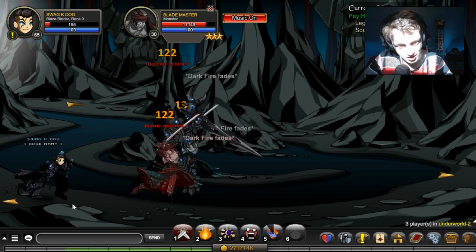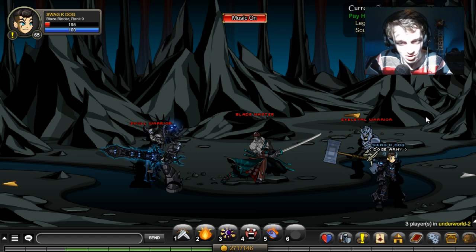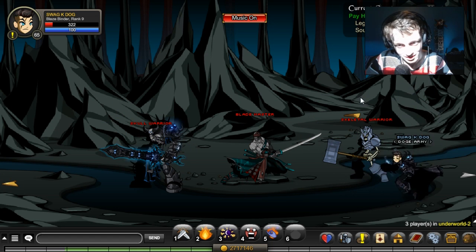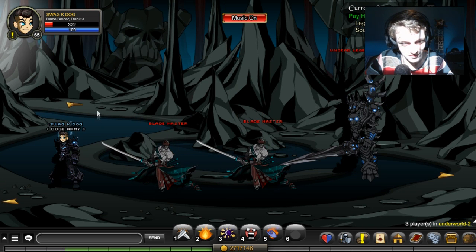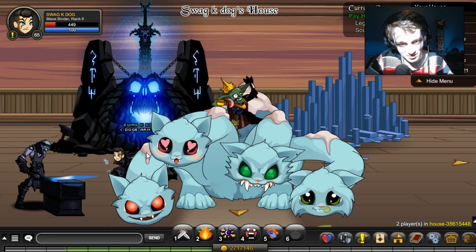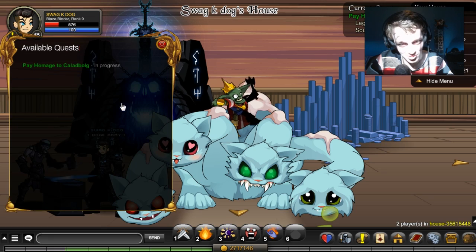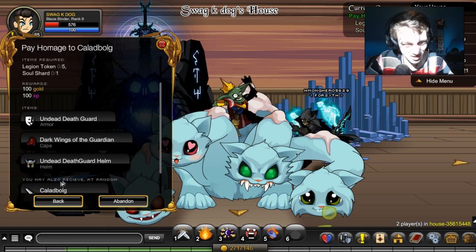You can get very unlucky, and the enemies also have a lot of health, so you may want to only target one at once. So, Blaze Binder might be a bad idea depending on your skill level. Anyway, now that you've done that, you have to go back to your house. Ignore the random people — those homeless people — that are always in your house. Turn in the quest.